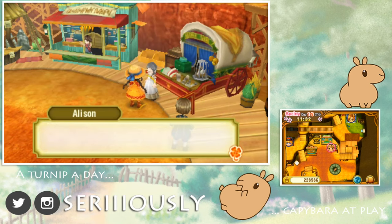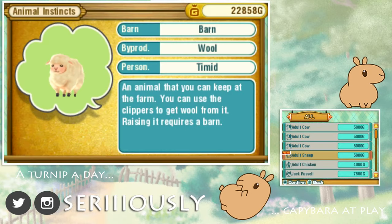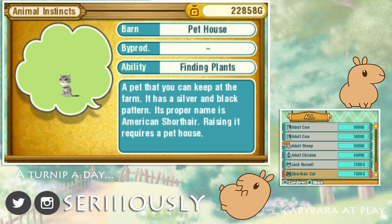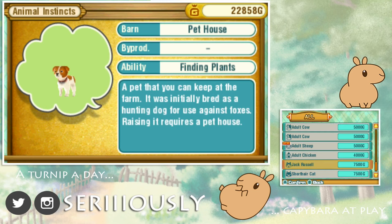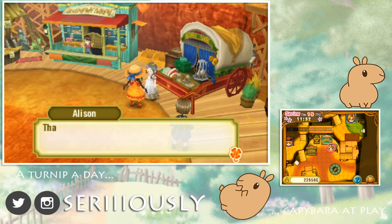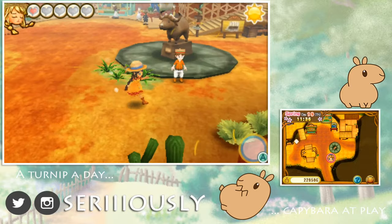Miss Allison at Animal Instincts is the one we want to get our pet from, but we cannot have a pet just yet. Oh — she has sheep now, and more chickens! A timid little chicken, I wish I could take it home. There's a shorthair cat and a Jack Russell who's good at finding plants — so is the cat, and that is adorable! We need to get a pet house built, which is one of the farm circles, before we can actually have any of these guys.